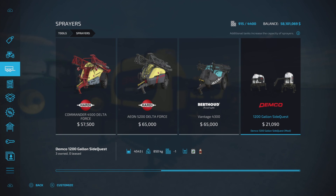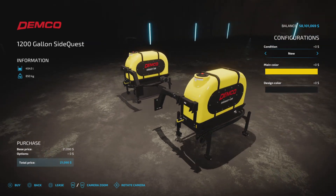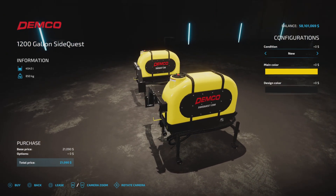There it is — 1200 Gallon Side Quest, 4,543 liters, $21,090 to purchase, 850 kilograms. It will contain liquid fertilizer or herbicide. These are very similar to the ones from Farm Sim 19.